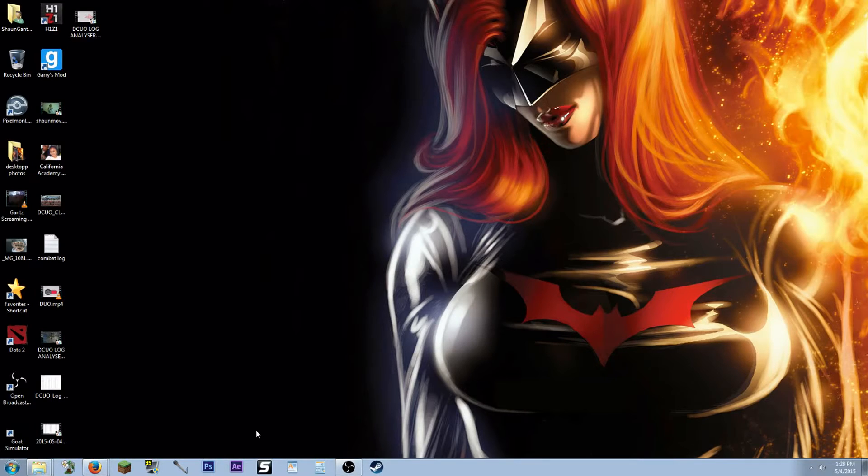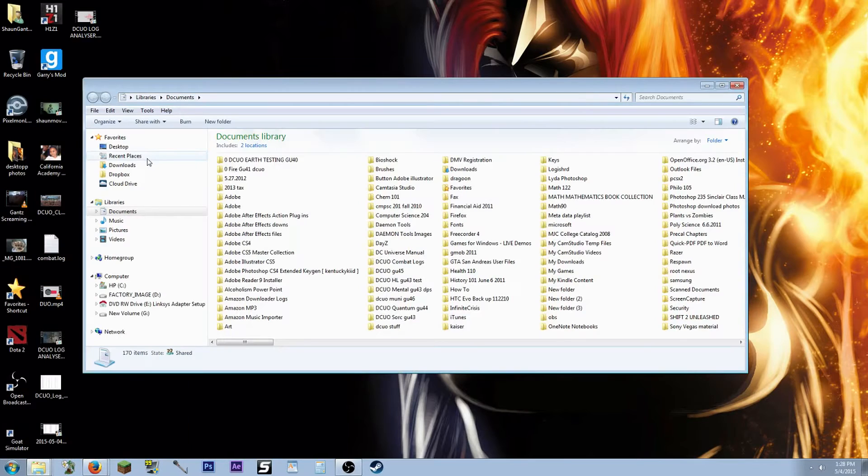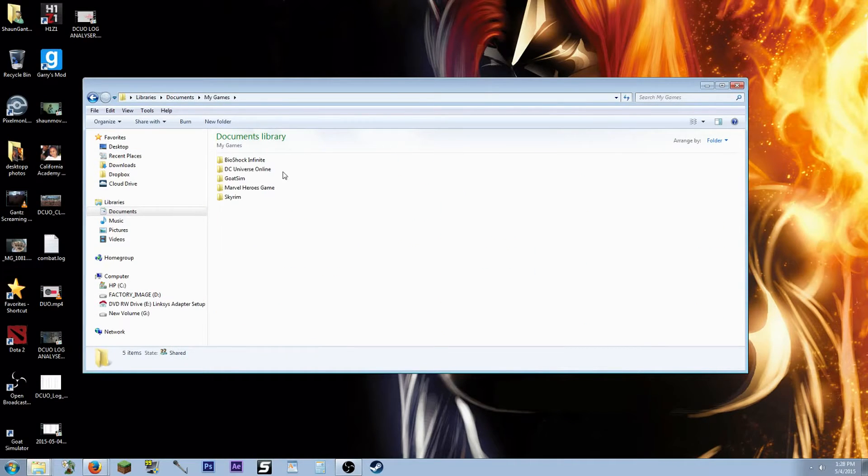Before we get started, there are two things you've got to do. First off, before you start your rotation in front of your targets, you're going to have to clear your logs. Your combat log can be found by default — go to Documents, My Games, DC Universe Online, and Logs.